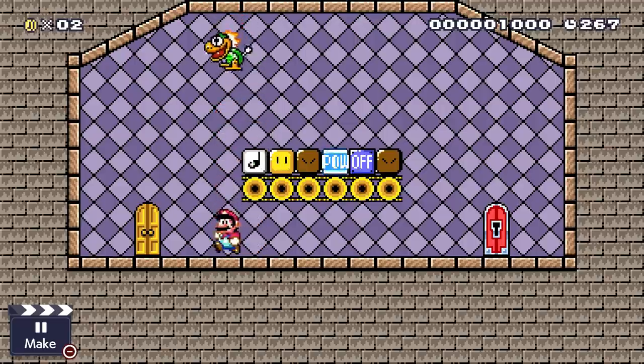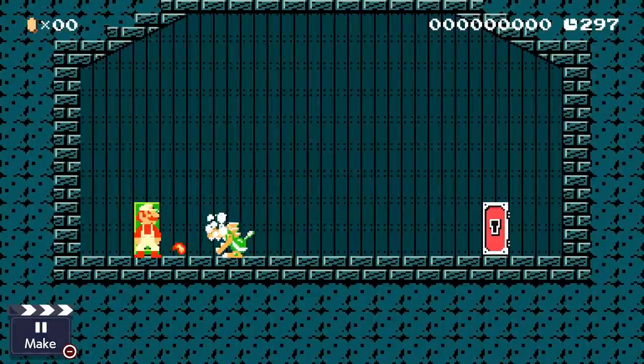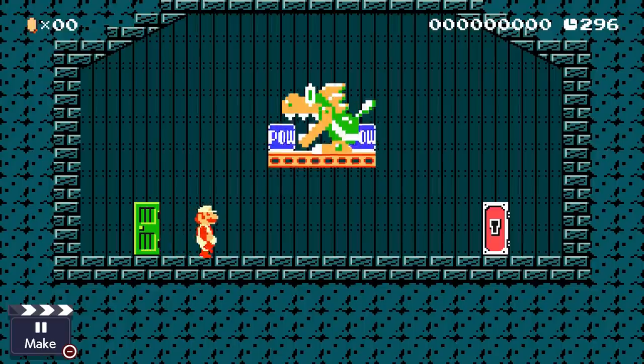In the Super Mario World theme, if they're thrown up, they can interact with bricks, question mark blocks, invisible blocks, POWs, and on-off switches — but only from below, so throwing them at their sides won't work. They will also activate note blocks from below and above. They will not get affected by fire flowers. Big Mecha Koopas will be able to activate P-switches if they walk on to them.